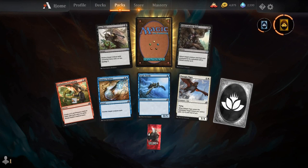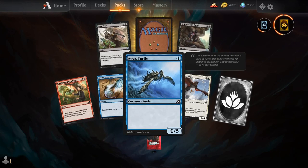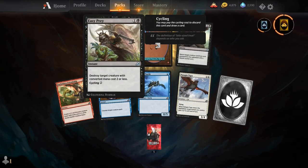Forbidden Friendship, Essence Scatter, Aegis Turtle, Patagia Tiger, Unbreakable Bond, Easy Prey, and our rare is Endartha Triome.